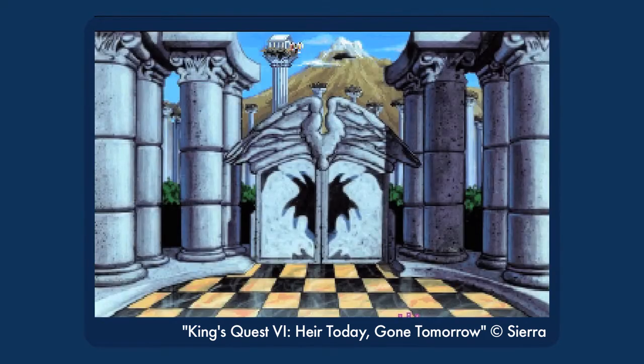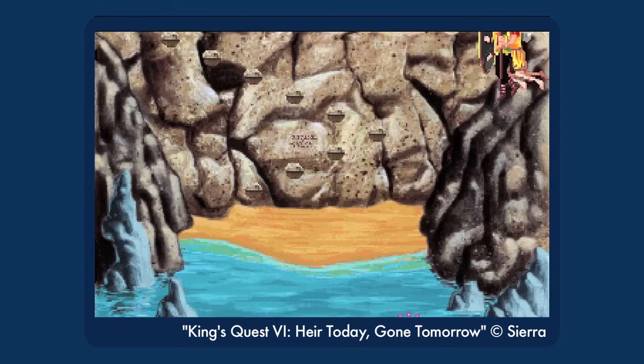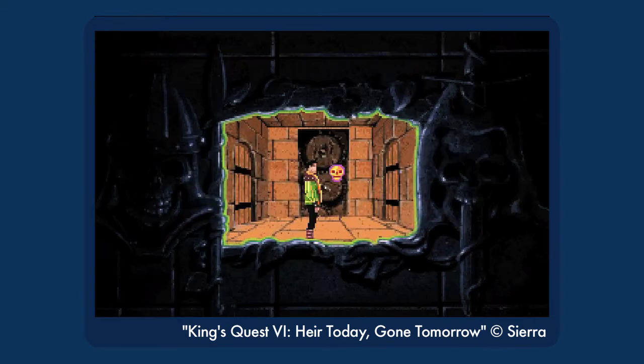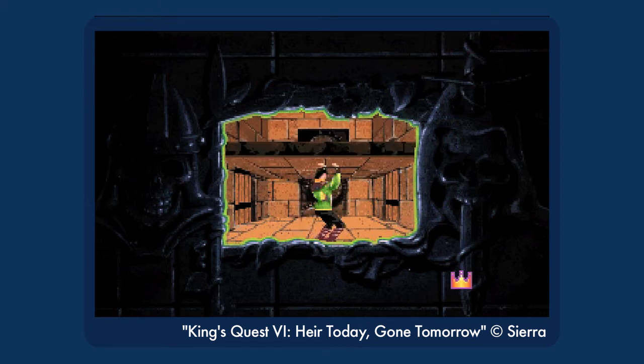To the game's credit, it tries to give you a chance to avoid this. If you don't have all the items you need for the Labyrinth when you're first sent, they let you leave to prepare and come back later. But with no indication of what you need, you still might come back shorthanded and not realize it until you're already six saved games deep.